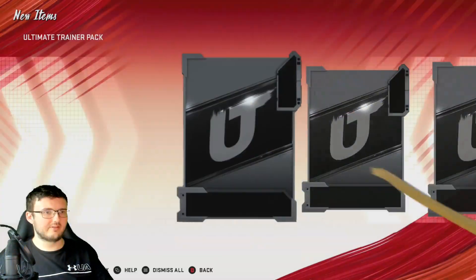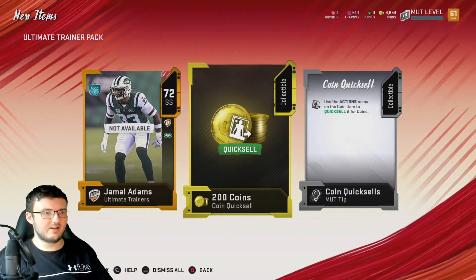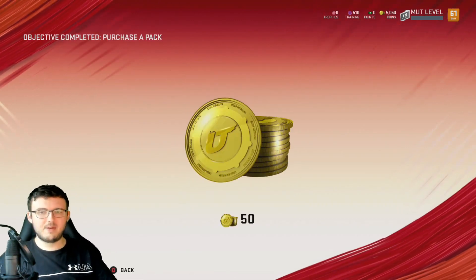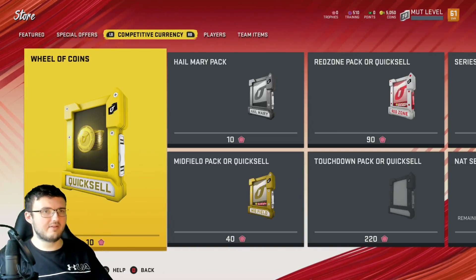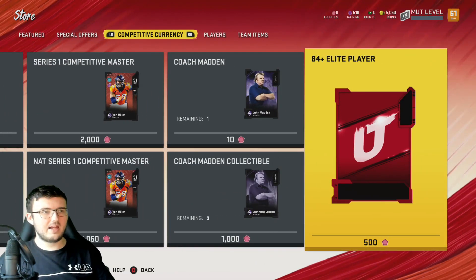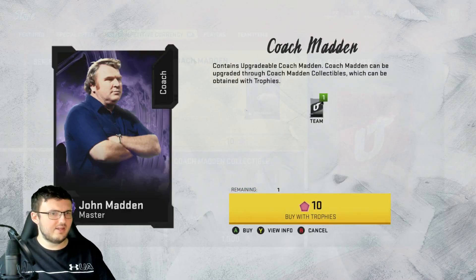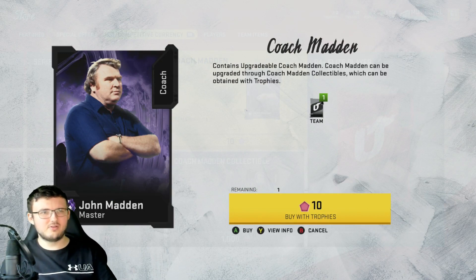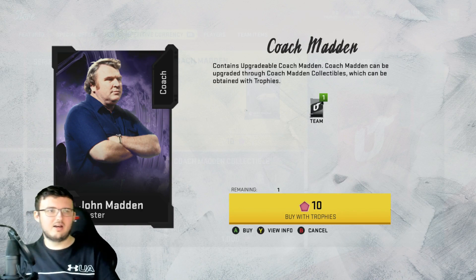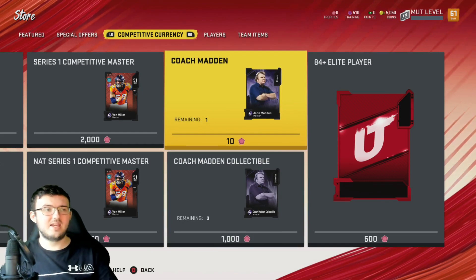We have the Ultimate Trainer Pack — let's take a look. This will give us some Ultimate Trainer cards, exactly what I thought. And there's a quick sell, so technically it's a free pack because you get your coins back. Let's go over to this set — this is for trophies. When you collect trophies, you're able to get certain things. It looks like you can get John Madden for 10 trophies. Coach can be upgraded through John Madden collectibles, which can be obtained with trophies.